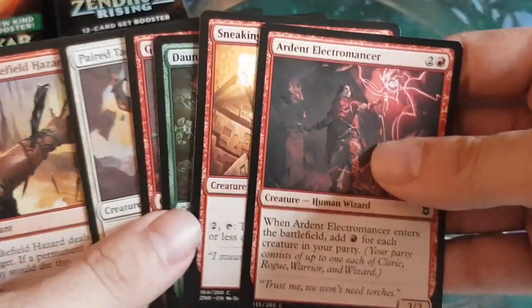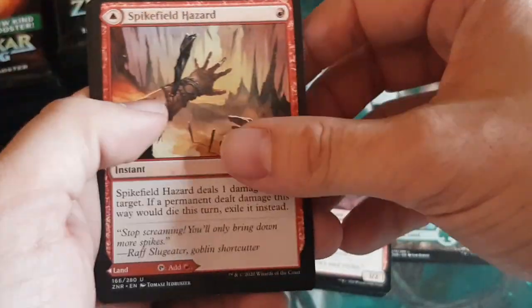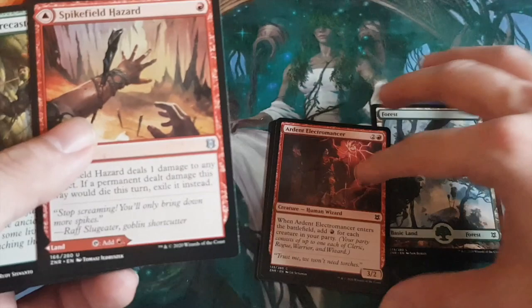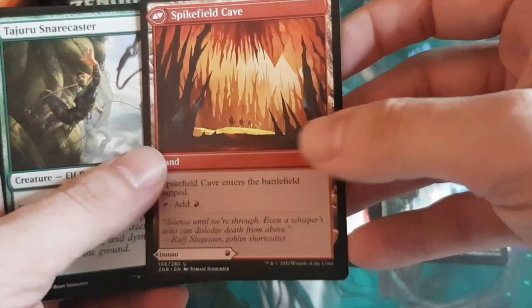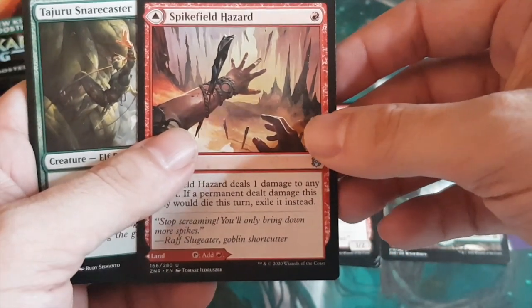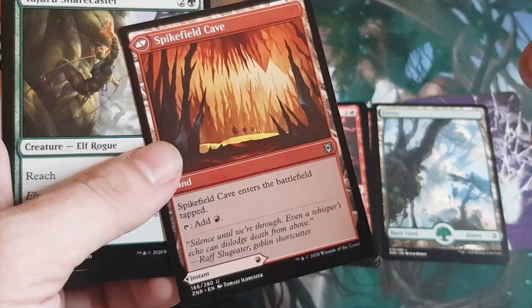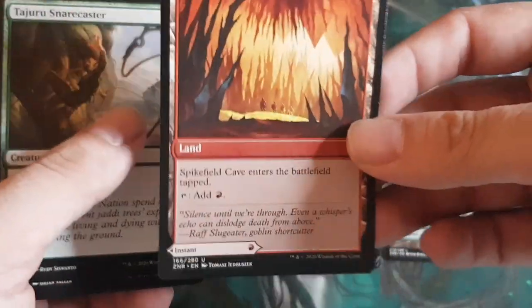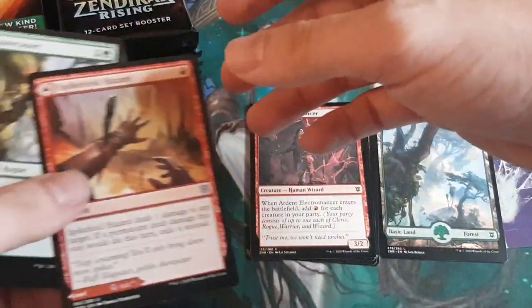This is the head turner slot — or maybe not, I'm not sure. This is one of those MDFCs — Modal Dual-Faced Cards — very confusing naming conventions. But I think they're really good because they smooth out mana draws. You can play a spell early and choose to play it as a land if you really need it, so there's less feel-bad moments when you're mana-screwed or mana-flooded. I think we'll see more of these in upcoming sets.